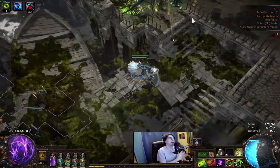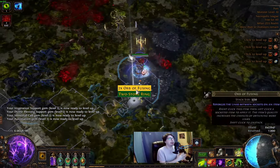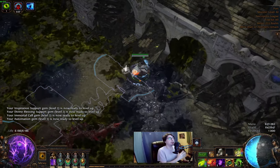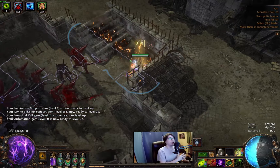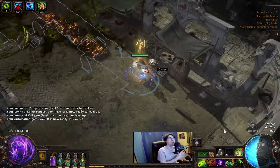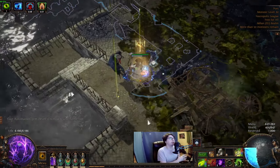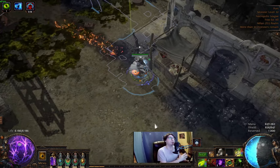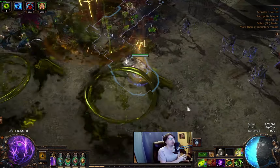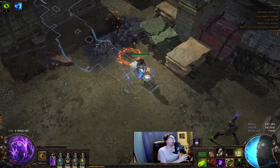The build is not affected by the elemental flask changes in a negative way — it's the opposite. We got buffed in endgame because my setup is reaching 90% maximum resistance. Also personal note: it's more satisfying to look at those high maximum resistance numbers. For now we're still using Grace Aura, because all maps are much more enjoyable than using Petrified Blood, which I suggested in the endgame version. But don't worry, I will cover everything related to that later.